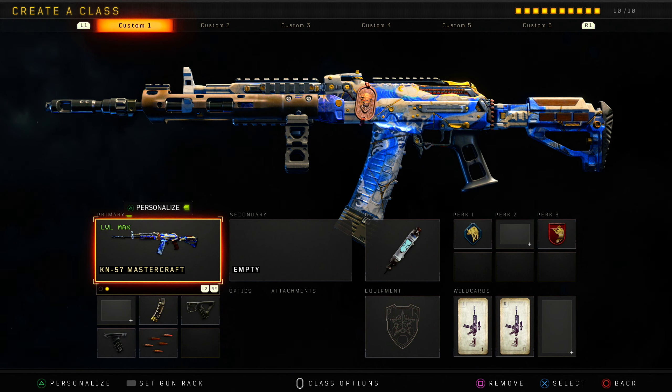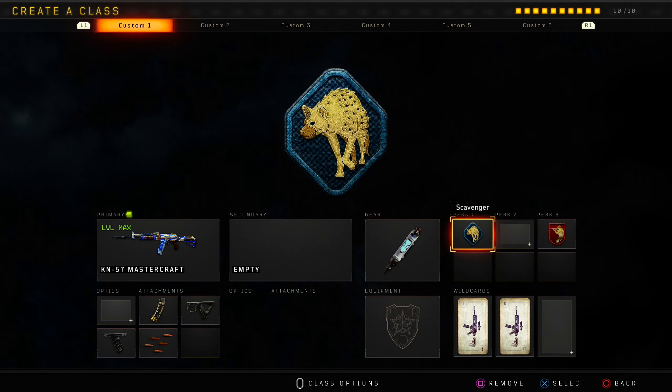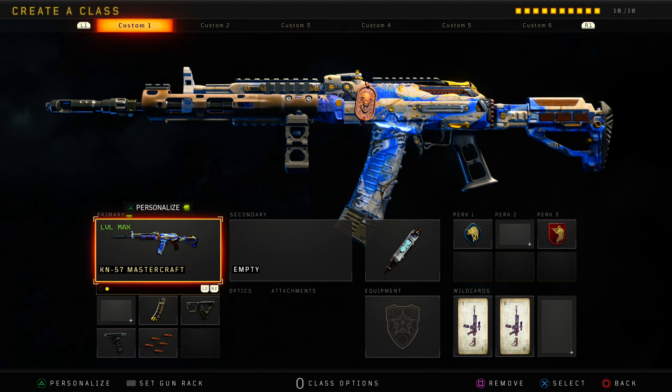We're using the KN57 Mastercraft variant which looks very nice. We got hybrid mags, quick draw grip, and rapid fire, and we got stem shots, scavenger, and ghost for our perks. Here's the class — if you guys want to copy it down, this is probably one of my favorite class setups throughout the whole year of Black Ops 4.